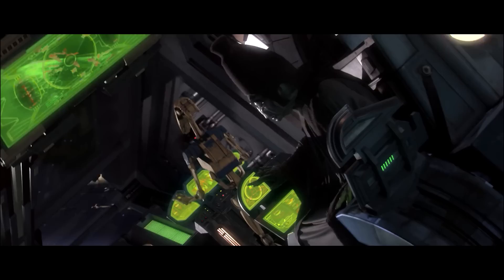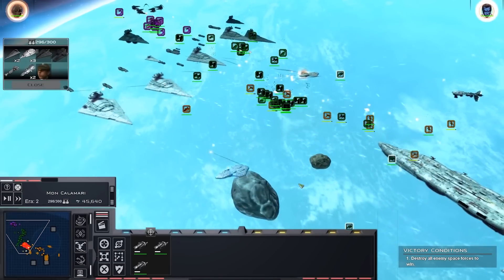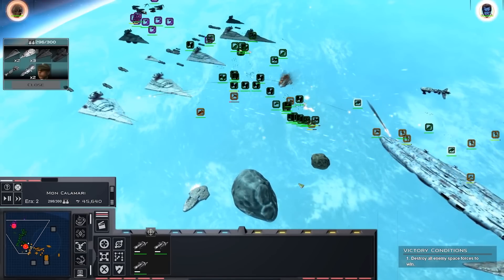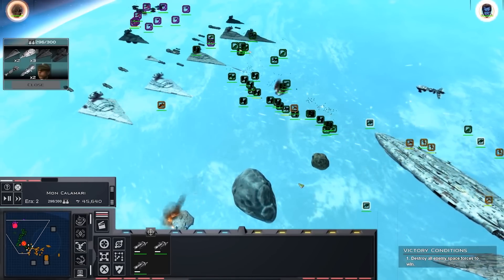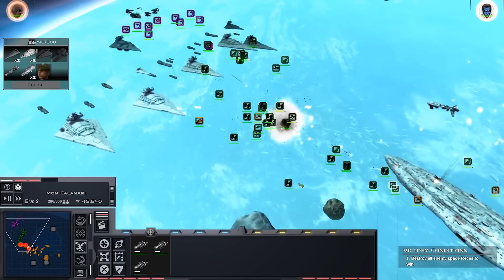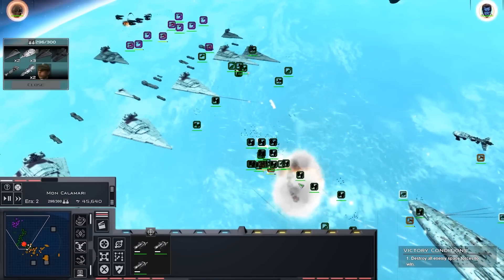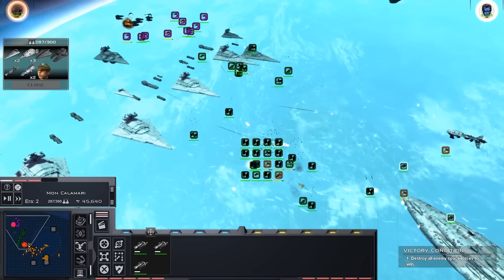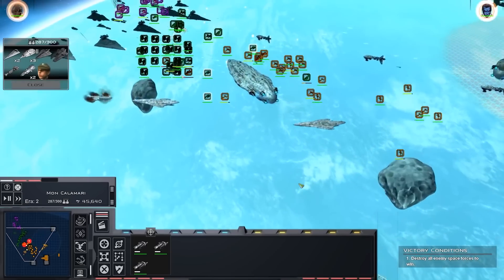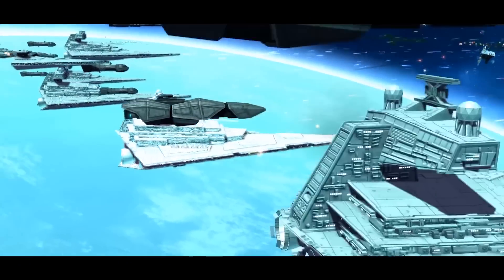Let's start with the basics of shielding in Star Wars, the key principles that the expanded universe in particular has set up. Basically, there are multiple different types of shielding. We have particle shields, which unsurprisingly stop particles, whether that's something like a missile, an asteroid, or a starfighter. The Essential Guide to Warfare says that particle shields protected against impacts that couldn't be diffused, such as projectiles, micrometeorites, or asteroids, but also had to be lowered to allow ships to launch or projectile weapons to be fired, leaving vulnerable gaps. Particle shield is a type of deflector shield, deflector shield being the umbrella term for shielding in the Star Wars universe.